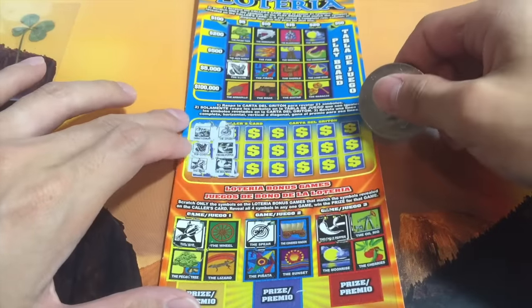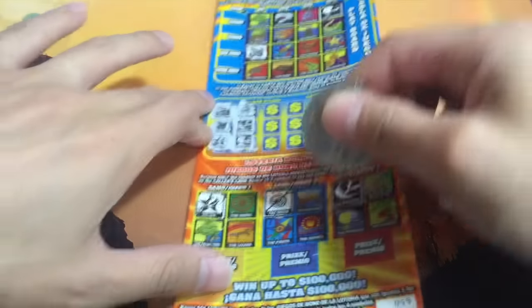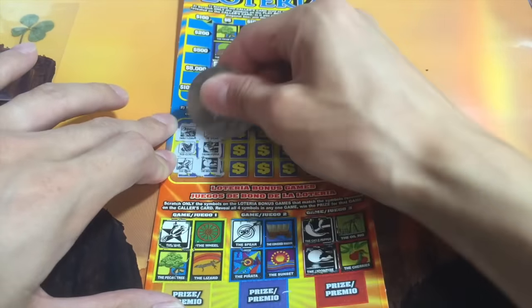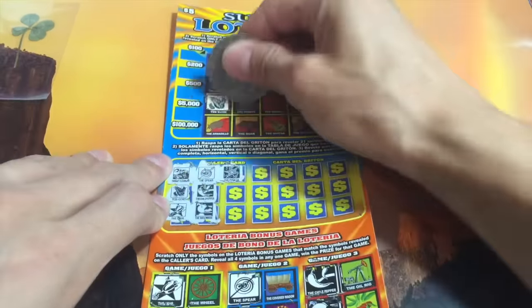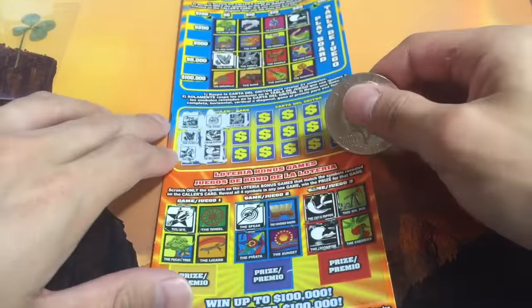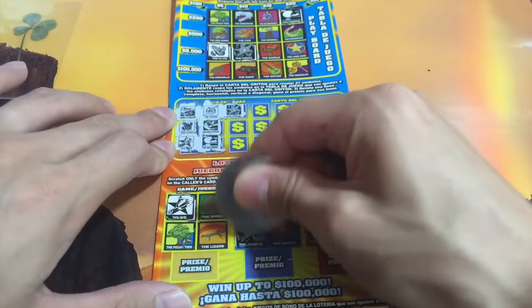Next, the Moonrise. We've got two of those — one up there and one down here. I like this: they printed them in color on top and then they have the black and white version underneath. All right, the Piñata — another potential $5,000 right there. We got another one over here too. Game 2 down here.